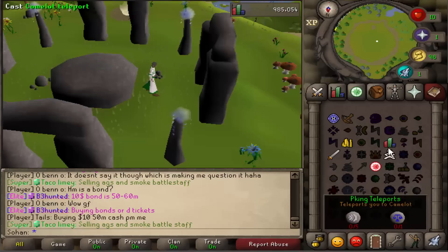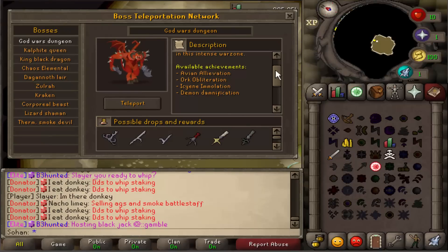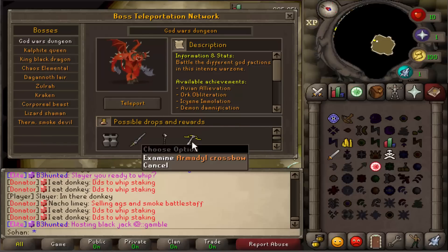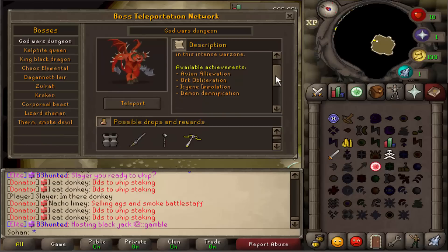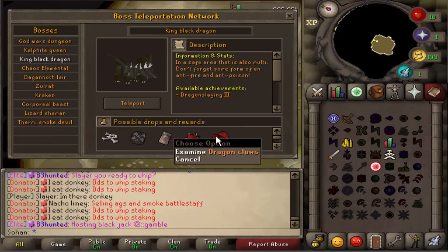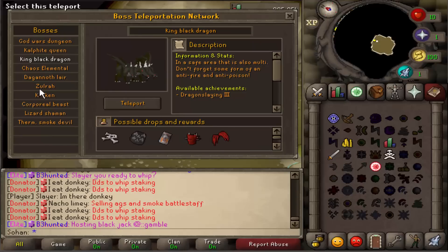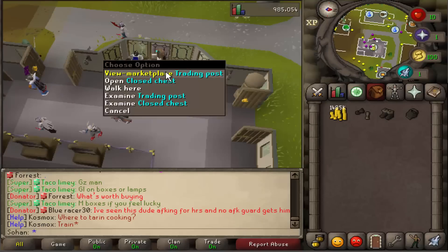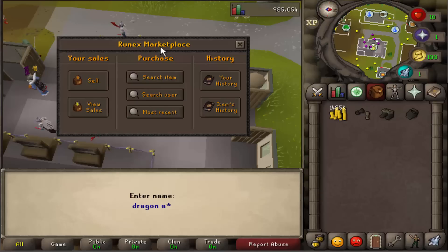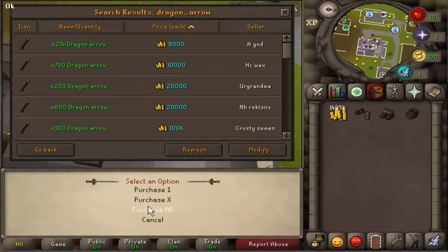For runecrafting you can go to the rune abyss which is fully coded, with all the different altars around it. For example the nature altar - you just teleport through and it brings you straight there. There's also a really cool bossing interface showing all the rewards for each boss. God Wars Dungeon shows you the godsword shards, hilts, full Armadyl, Bandos, Zamorak items, and Saradomin sword. The Kalphite Queen can drop a dragon chainbody, dragon 2h, and even a Karil's crossbow. For KBD they've added claws and a dragon full helmet to the drop table alongside the dragonfire shield.